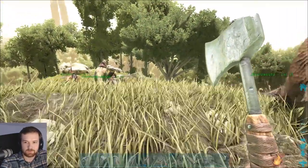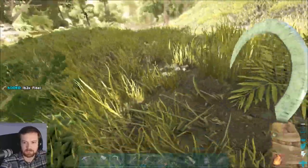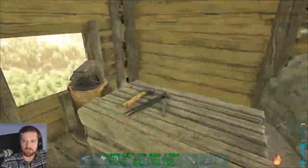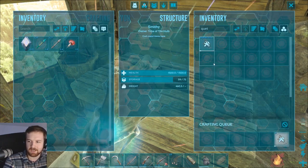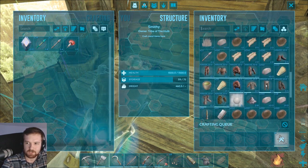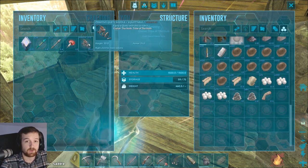We'll have some fiber somewhere. If not, I can always use our sickle to get some — sickles are very, very effective. 162 straight off the rip! Sickles are really, really good — very underrated in my opinion. Ladies and gentlemen, we should now be able to do this. Quetzal saddle! This will take a little bit. At the very least we're going to get ourselves something epic. Yep, there it is. Fantastic — we've got ourselves a Quetzal saddle, my friends.